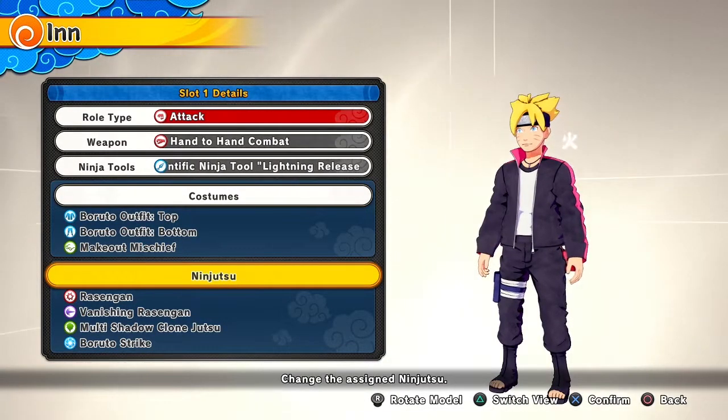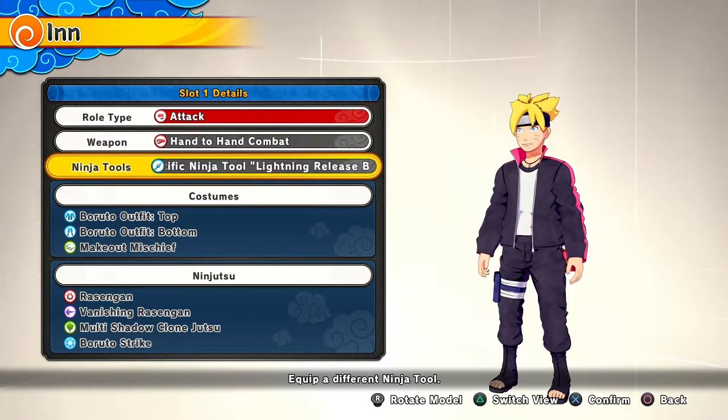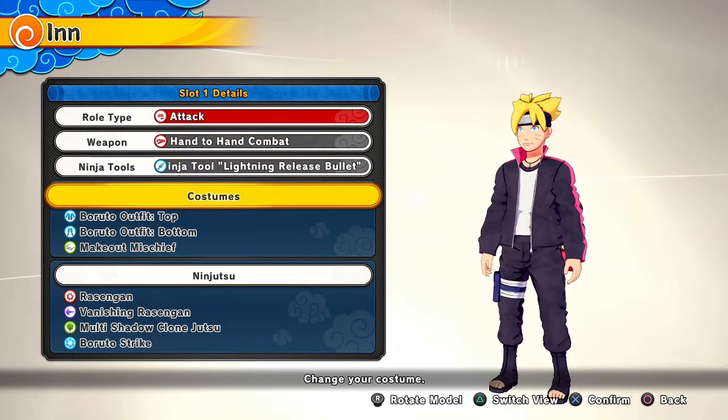What is going on, my glorious ninjas! I'm back again with another CAC build, and this is your man's Boruto Uzumaki — yes sir. I've been liking Boruto for a little while and it looks dope, so I thought why not make a CAC character of Boruto. Here we have him as an attack type of hand-to-hand combat and lightning release bullet. I put the lightning release bullet because I've seen him use lightning shuriken a couple times and it does look dope.